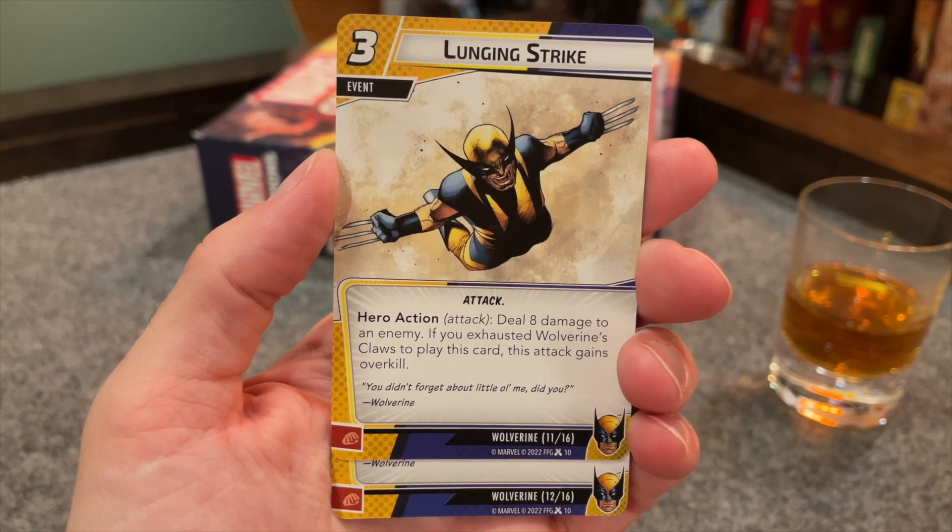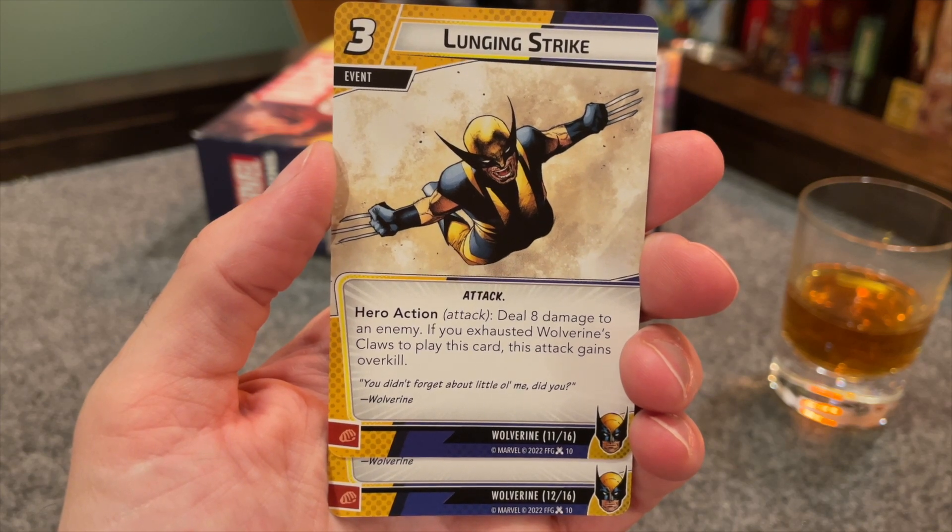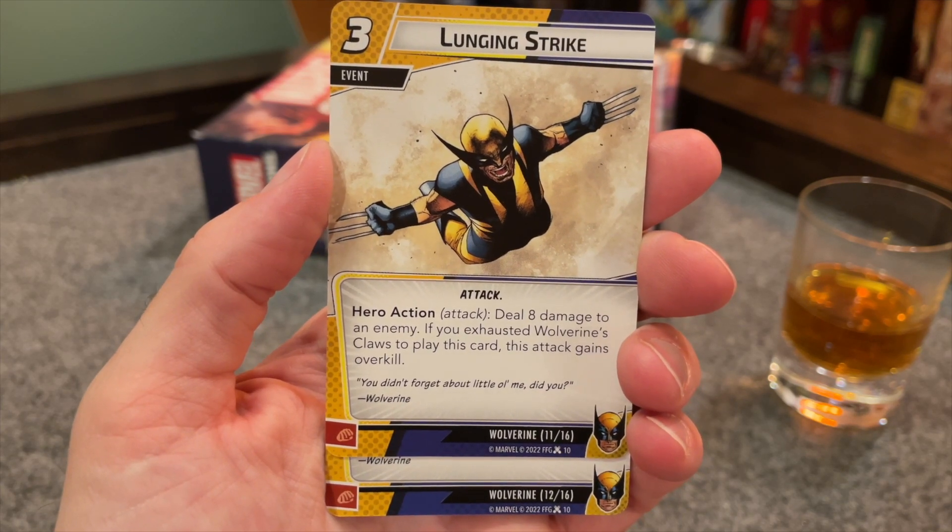Next is two copies of Lunging Strike, another three-cost attack event. Deal eight damage to an enemy. If you paid for it by exhausting Wolverine's Claws, it gains overkill. And since you paid with the Claws, it also has piercing. So now it's got piercing and overkill on eight damage. That's fantastic.